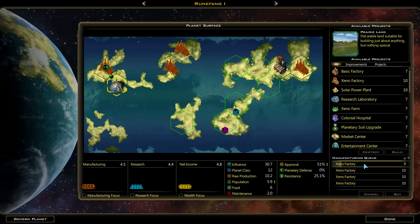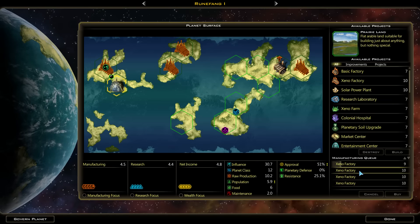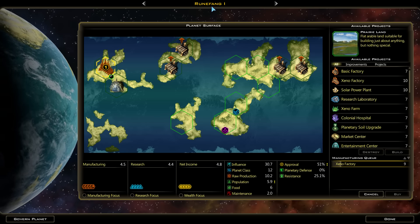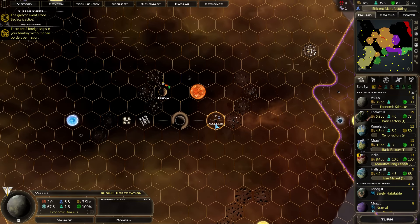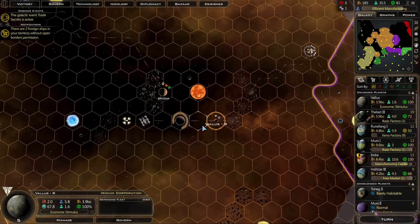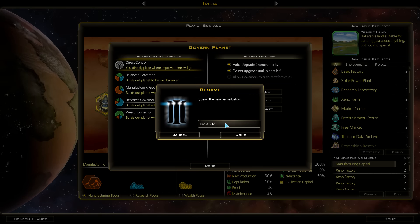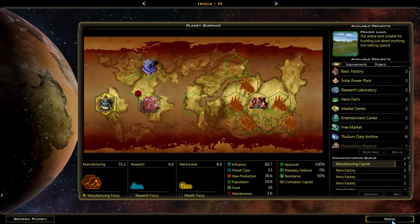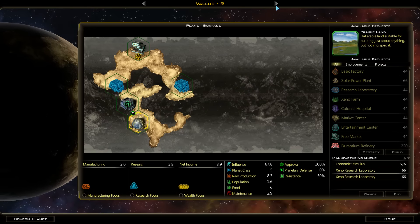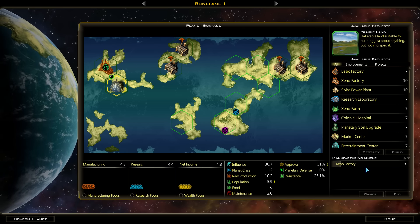We've got you working on Xeno factories - so you're actually upgrading factories right now. That is not what I want at all. Do not upgrade until the planet is full. Do not auto upgrade improvements. Planet is clearly not full. I should rename planets to try to have a system, otherwise I'm gonna forget.